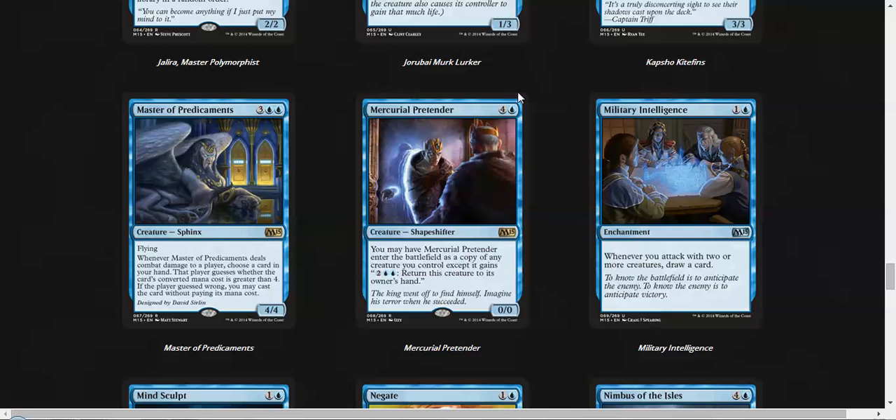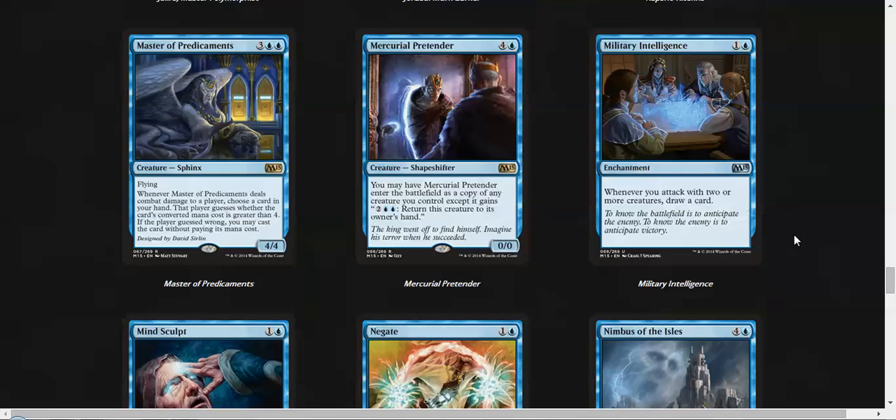Mercurial Pretender is the blue pre-release card and it's fine. The fact is that you only get to clone your own creatures, so that's something to keep in mind. You do get the ability to re-buy, which is fine. I think it's okay. Military Intelligence is a card I really enjoy in limited or constructed — I think this card has a lot of potential.